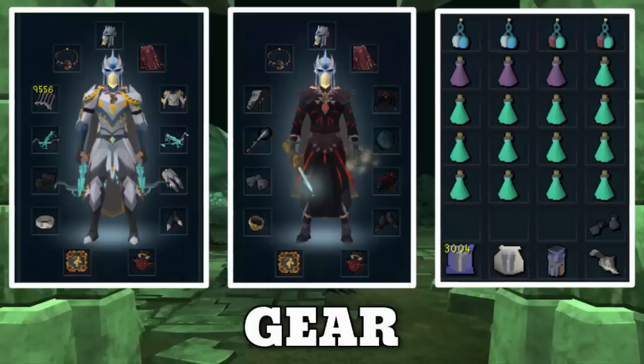A Steel Titan really helps out here as well. I also brought a Spring Cleaner, which is probably not the best idea because Adamant Bars are cheap enough where you'll actually lose money using the Spring Cleaner. I brought it along to give you an example of how much you'll get in drops in terms of Adamant Bars from the Dragons themselves.